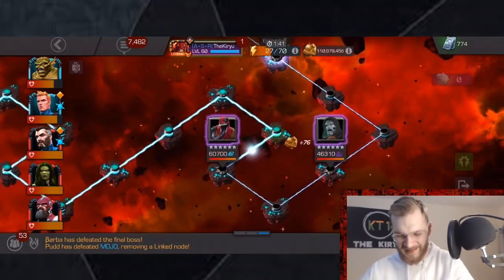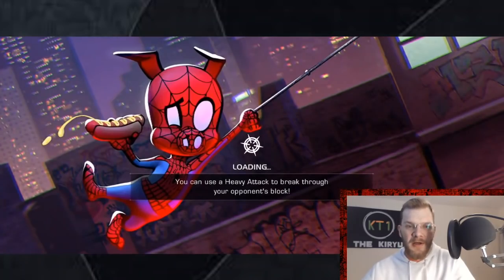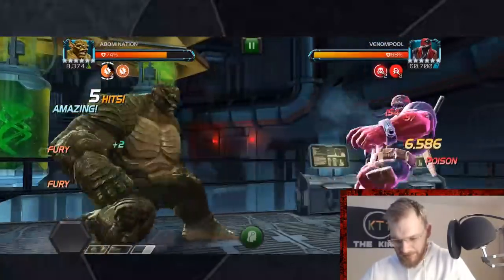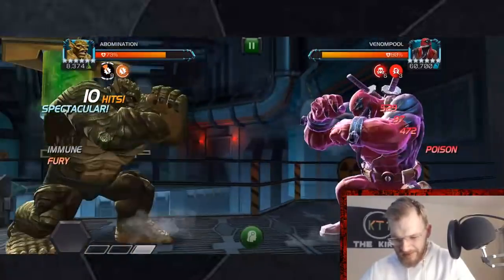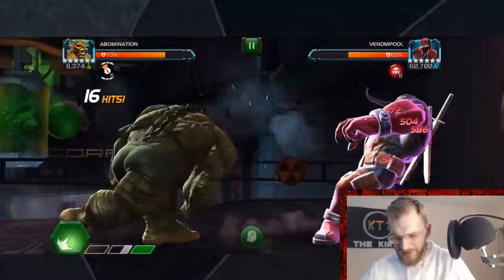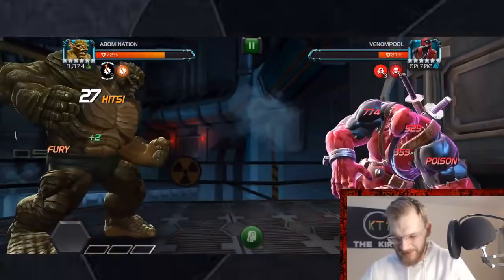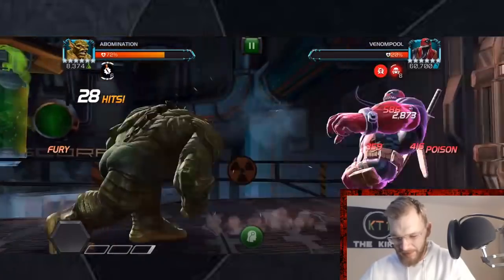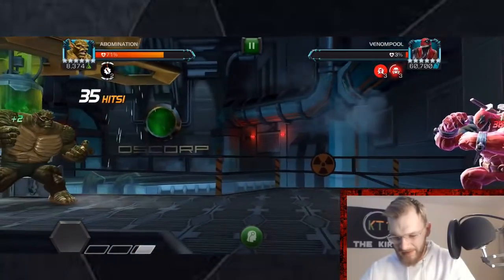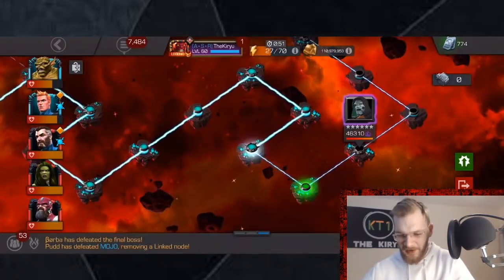25 hits to deal with 360k KO — again, no boosts, no suicide masteries, a six-star rank one Abomination. Abomination does not have to be duped for this to work; you just need the Red Guardian synergy, that's literally the only thing you need. We can see a bunch of furies, a ton of damage, and a lot of base attack damage. The poison damage in the background is also working hard. Huge amount of power sting — that Venom Pool didn't stand a chance. We had like 35 hits, and he tried to throw a special so the power sting got him down. 35 hits for 400k plus Venom Pool — that's quite crazy.